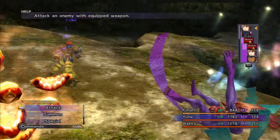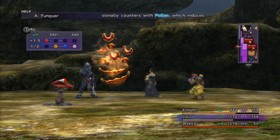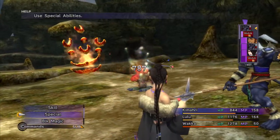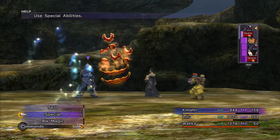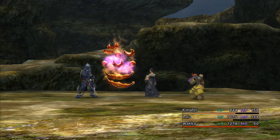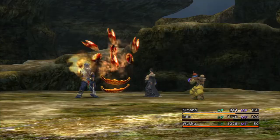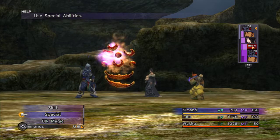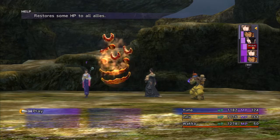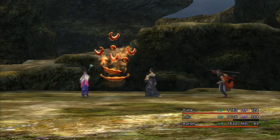Take care of the Gundariwa and let's bring in Lulu to take care of the Funguar — or the Red Element, whichever you choose. I'll take care of the one that can inflict status effects. Oh, she can't overkill it. Maybe my stat estimates are a little off. Let's bring in Yuna — does anybody need to be healed? No, not this time. Then Oran, and have Lulu finish it off.